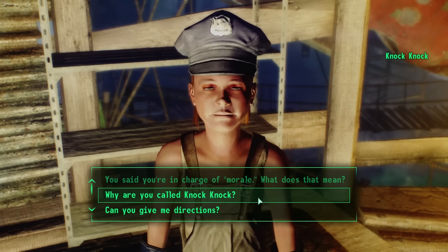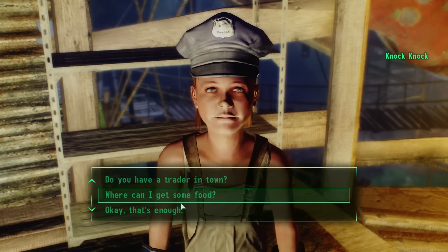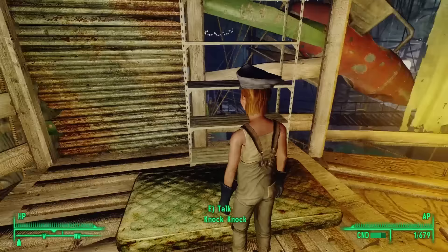When asked why she's called Knock Knock, she explains: 'When people started calling Nicky by his new name, I needed one too. If you're twins, it just doesn't cut it to be called Nick, Knock, and Sue.' No matter which type of story we tell her — good, neutral, or evil — she begins to repeat it to all of the other children in Little Lamplight.